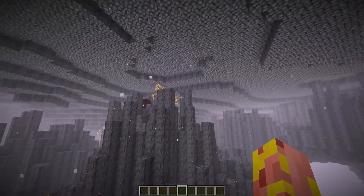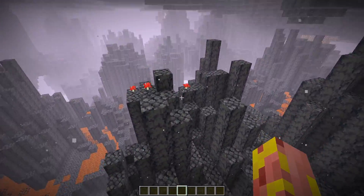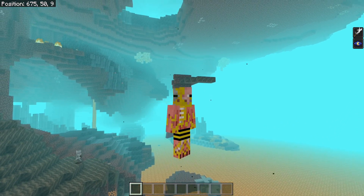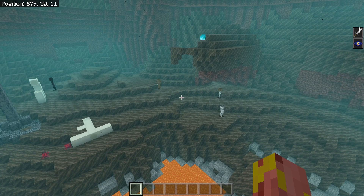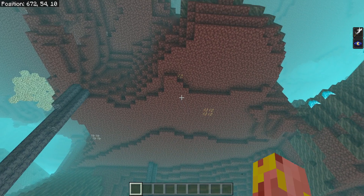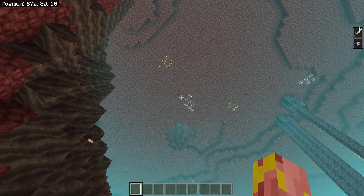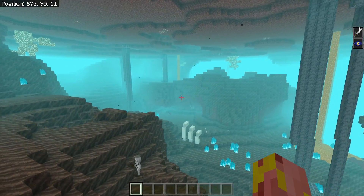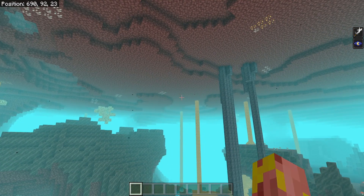This bug was actually introduced in the betas for 1.16 — it was working properly at one point. It also applies to the soul sand valley biome. Here we are in a soul sand valley with plenty of soul sand and soul soil naturally generated, and then the ceilings are completely made of netherrack even all the way up to the upper reaches. This makes it slightly easier to get some ores, but it's not nearly as immersive and doesn't make the biomes feel nearly as complete as they should.